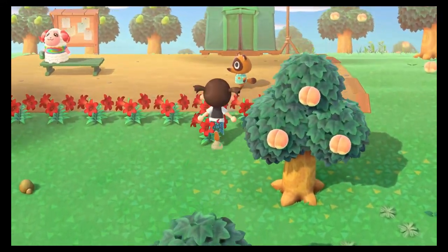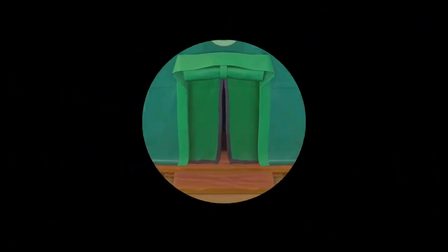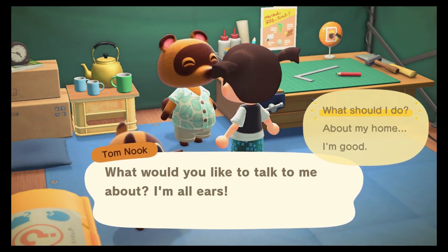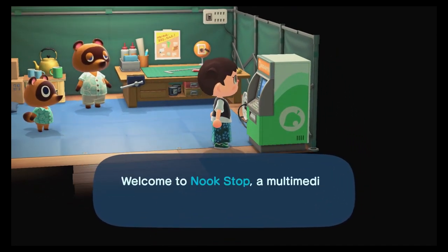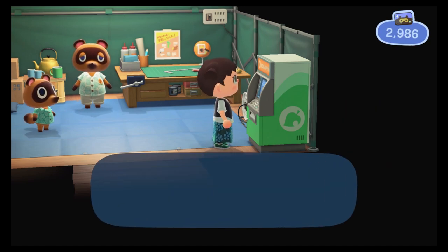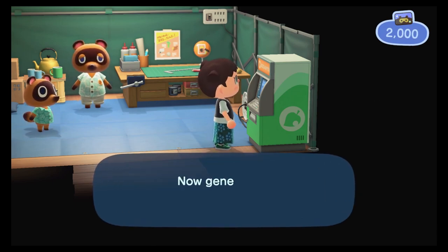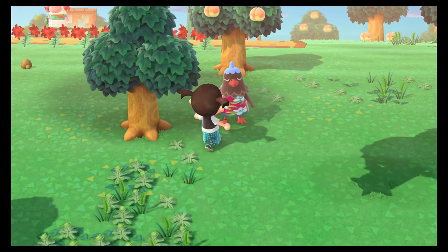Okay, we got our spot for Nook's Cranny! Now that we've done that, let's go back and talk to Tom — maybe he'll have more information on what we can do next. Hello Tom, tell me what to do! We could do with some of these — upgrading our tools, yes! I keep going to press the button to bring up the tool ring completely forgetting I don't have it yet — but we have it now.